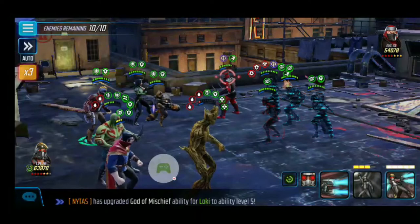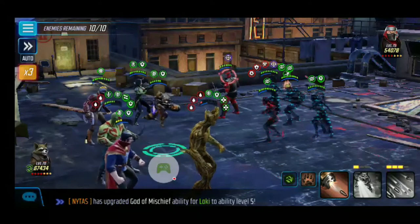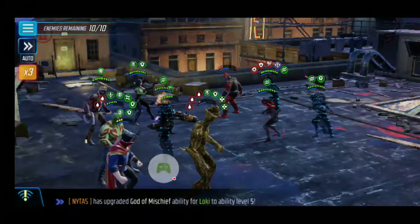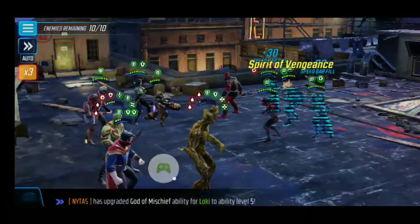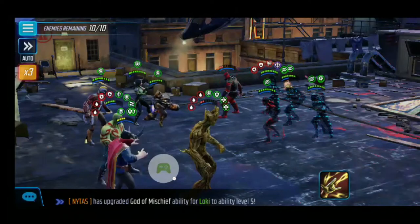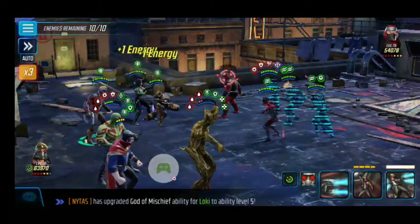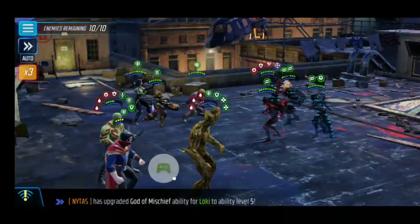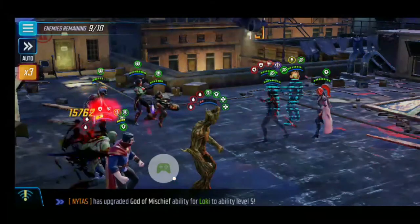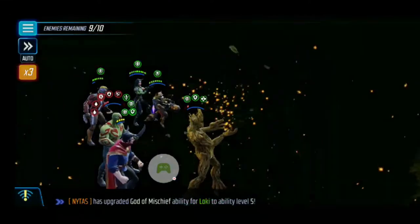If I had the T4 on Star-Lord's ultimate I'd probably hit harder, but it's not a necessary requirement for this team to work properly. Getting some healing going. Maybe save Dr. Strange's special for when the Hand Sentry drops and does that cloaking thing, because Dr. Strange is going to flip the buffs with his special. I probably should have saved that - it would have definitely helped out with that cloaking issue.